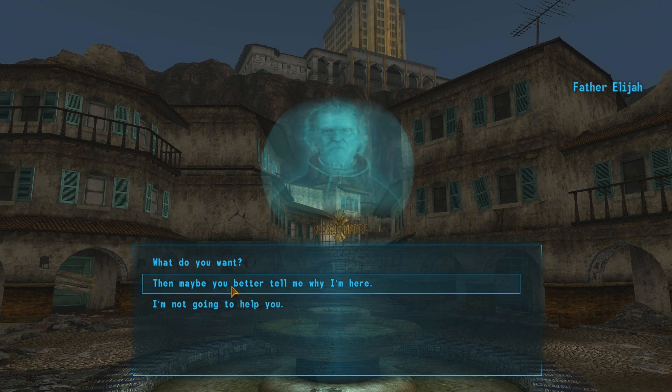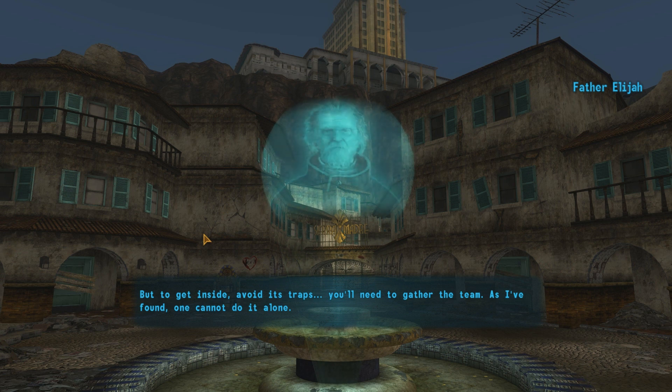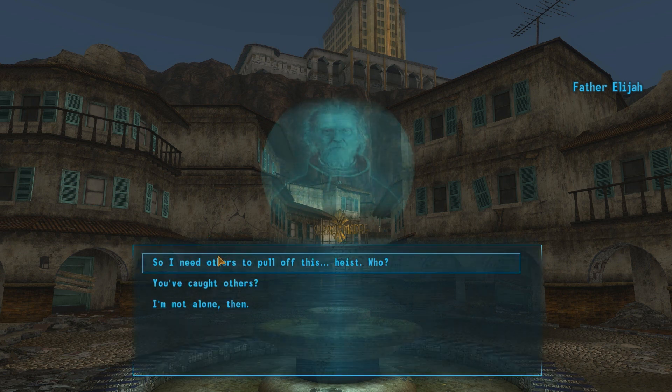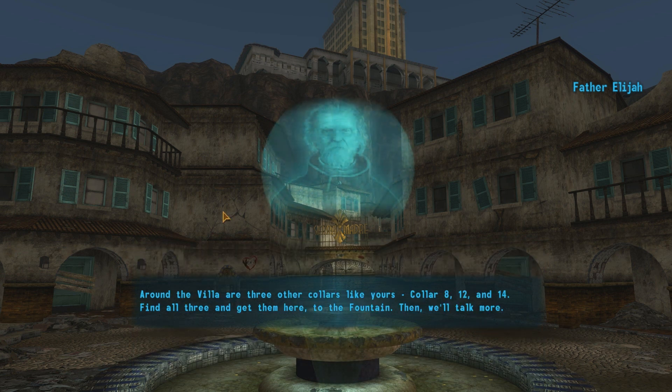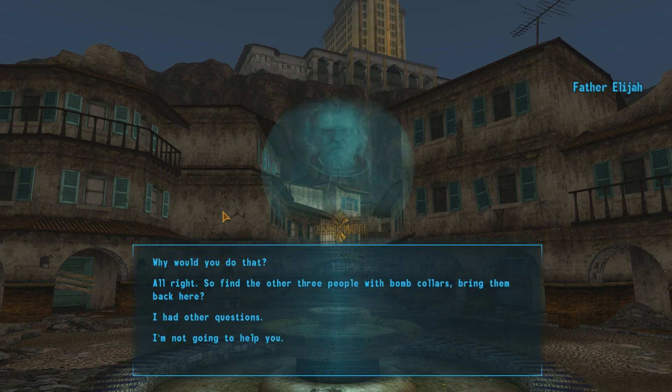Then maybe you better tell me why I'm here. That structure you see above the fountain — the Sierra Madre Museum. You need to break inside. A heist, too many years in the making. But to get inside, avoid its traps — you'll need to gather your team. As I found, one cannot do it alone. I need others to pull off this heist. Around the area are three other callers like yours — Caller 8, 12, and 14. Find all three and get them here to the fountain. Then we'll talk more. And should you get any ideas about killing each other and taking the treasure of the Sierra Madre for yourself — all your callers are linked. One of you dies, you all die.